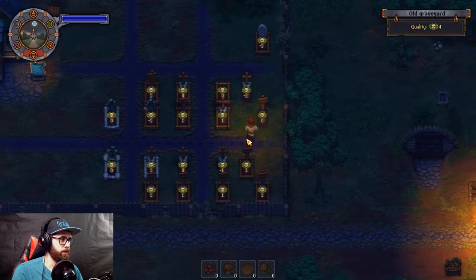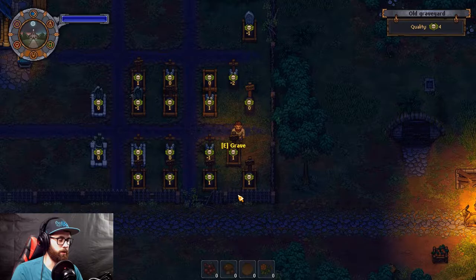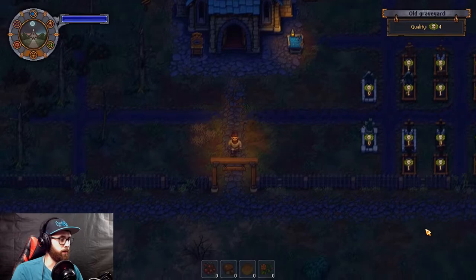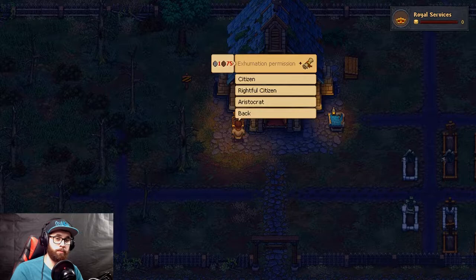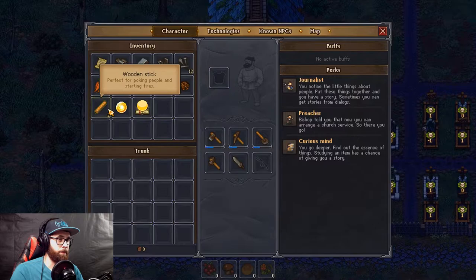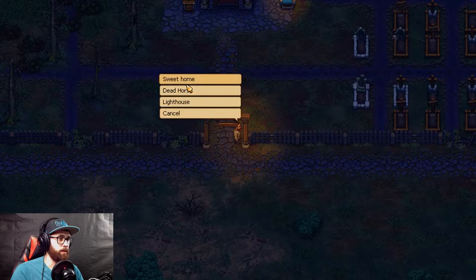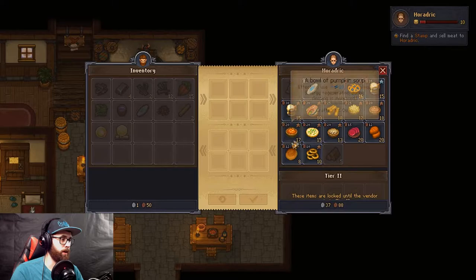I think skulls is what we need. Let's gather one — unfortunately it's going to lower our quality. We need the exhumation permission, which is one silver and 75 copper. So we need to find something to sell. We've got some sticks, iron stuff, a complex iron barrel certificate. Let's see what these are worth. The burial certificate alone is one gold, one silver and 50 copper.